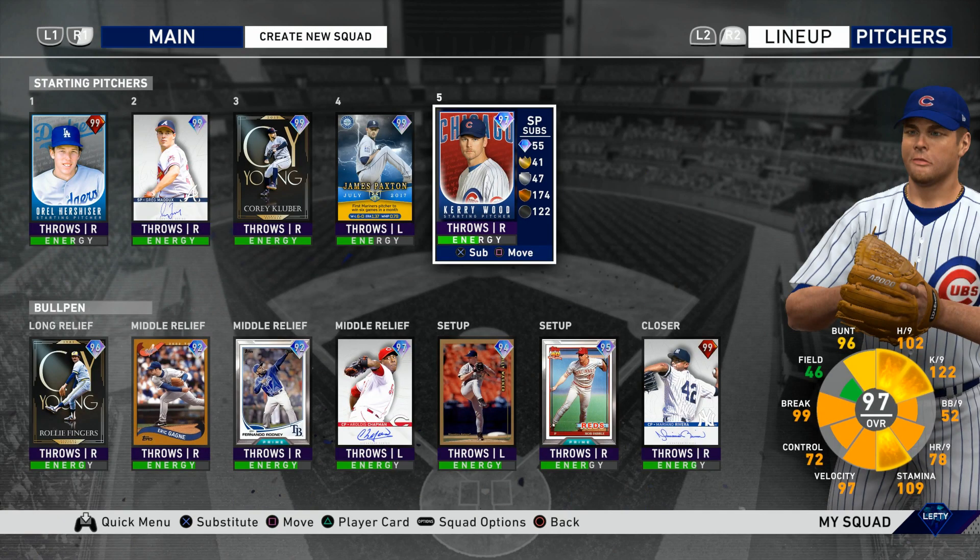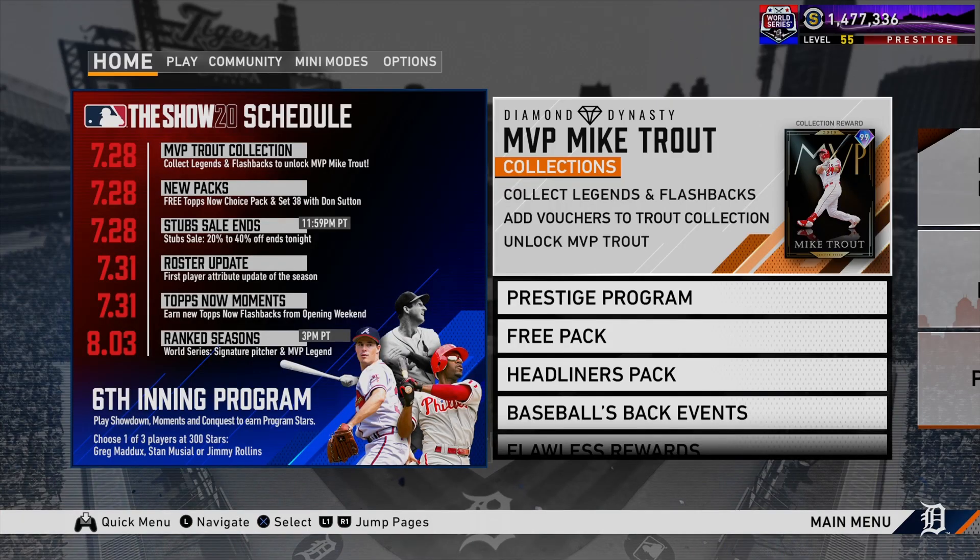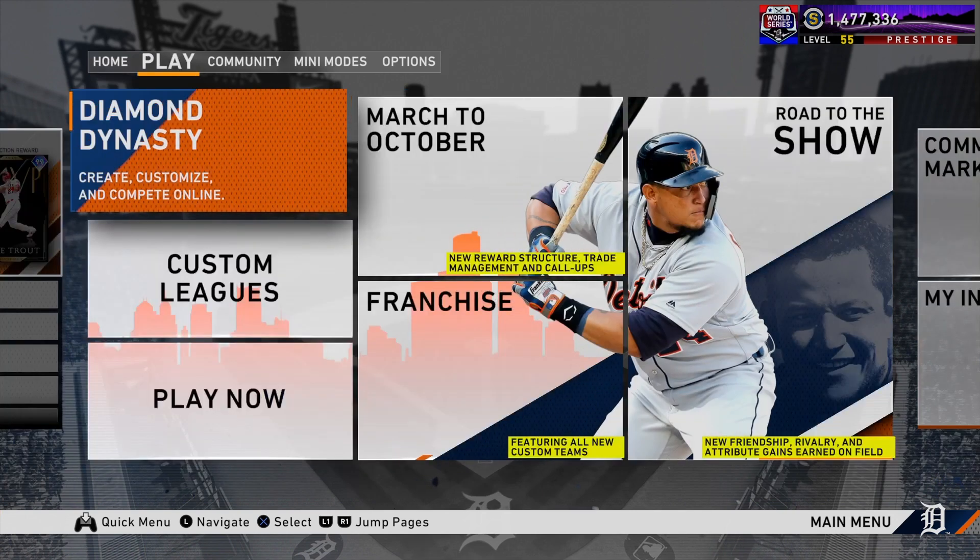To get back on track with this roster update video — the very first few roster updates so far have mainly focused on getting some of the new players on the right teams. Some free agents were signed and guys were moved around. A couple of brand new players were added about a week and a half ago, and those were mainly commons, mainly bronze cards — brand new players that have been recently signed with teams. So this is what we're looking at with the roster update on the 31st.